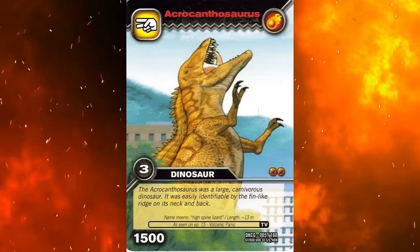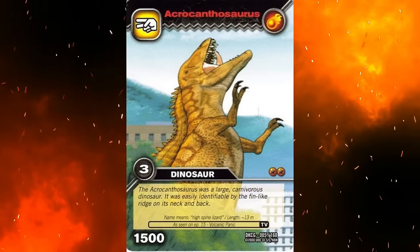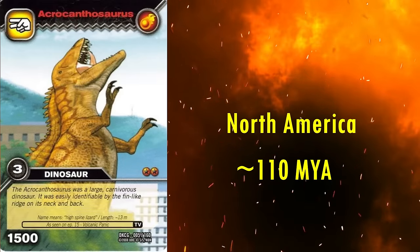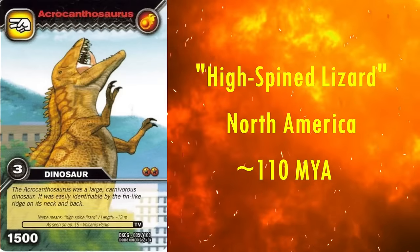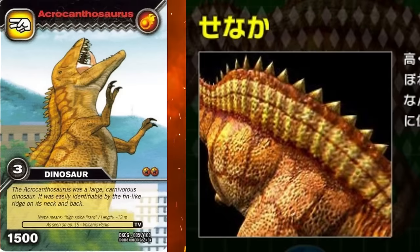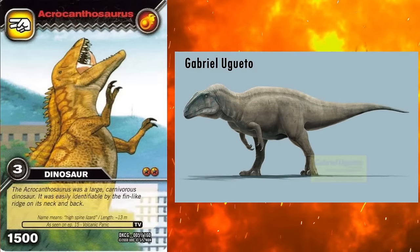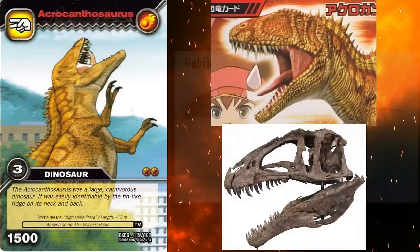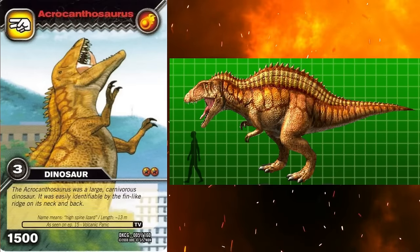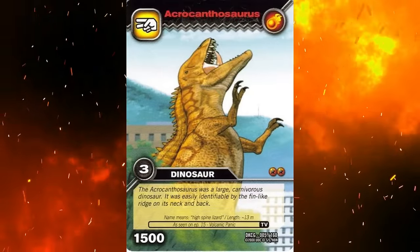The last Carcharodontosaurid is Acrocanthosaurus. Whilst argued by some to not even be a Carcharodontosaurid, most studies do include it in the group. It lived in North America during the early Cretaceous, roughly 110 million years ago. Its name means high-spined lizard, after the tall neural spines on its vertebrae. This has been interpreted as a tall spine running the length of its back, similar to that of Spinosaurus, as is seen here. However, more modern reconstructions suggest the spine supported a muscular hump or ridge instead. As for the head, the shape looks to be a perfect match to the skull. Unlike the other models, the torso looks to be correct, as does the length of the arms. I'd say this is the best Carcharodontosaurid model, despite the cool spinal ridge not being as well supported now.